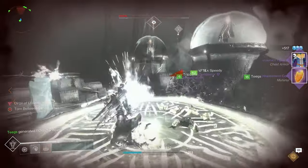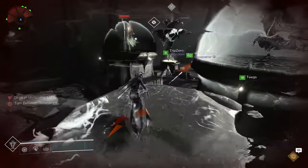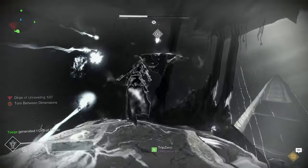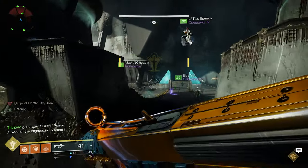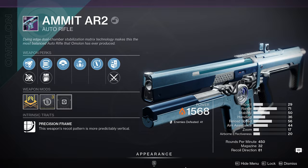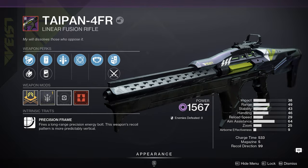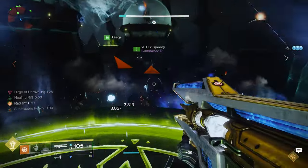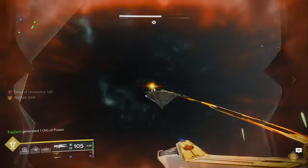To unlock this weapon for crafting, you need to get two red border versions of the Taipan 4FR. Completing those unlocks the frame, allowing you to craft this weapon with enhanced perks. Here's the shortcut: head over to the Enclave and you'll receive a quest that gives you an auto rifle. Complete it, pull the deep sight resonance from it, and you'll get another quest which gives you a red border frame of the Taipan 4FR. Completing that first red border frame gives you another one, unlocking the pattern and allowing you to craft this weapon.